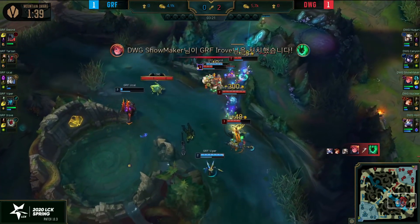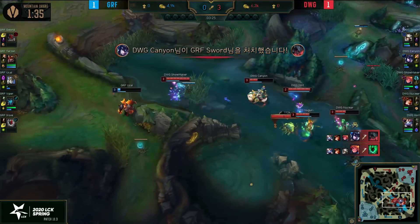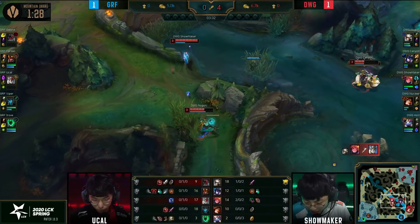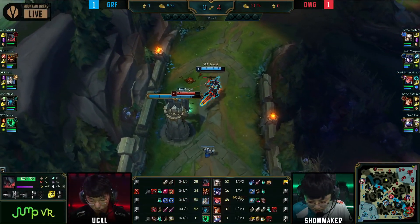The first blood goes to the Camille, very very quickly. Nuclear without a flash button has used the barrier, and the heal was available there from the Yuumi. The Aatrox did basically nothing in that fight. And now Showmaker is just looking for Yukal — another auto, but a bubble will do it as well.